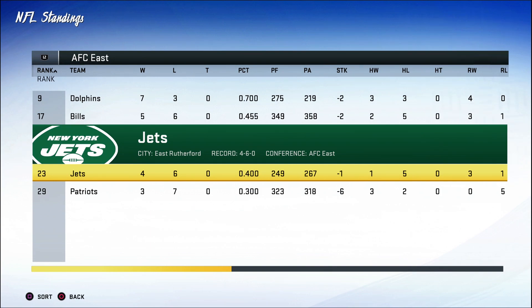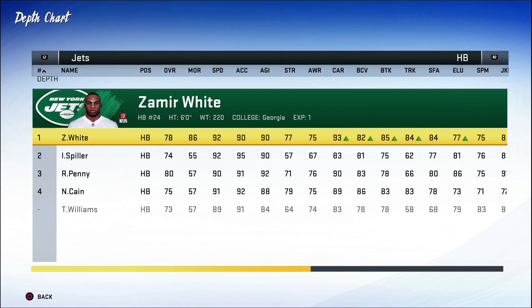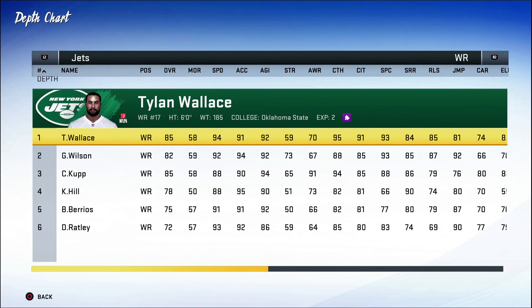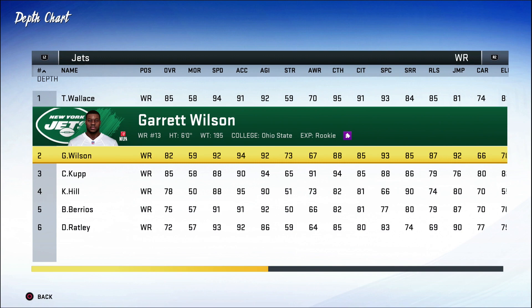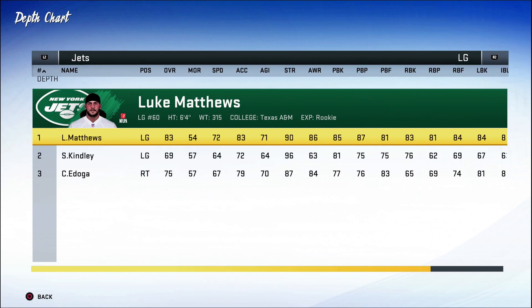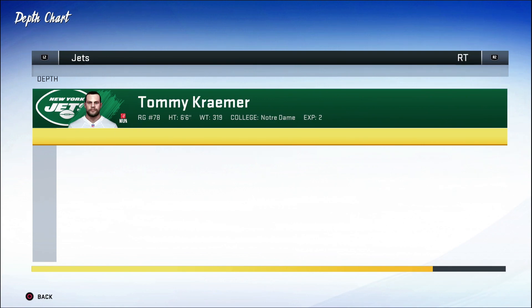Taking a look at their depth chart, they have some talent and a ton of speed. Emory Jones, quarterback from Florida, 90 speed. Zamir White 92 speed, Isaiah Spiller 92 speed, Evan Penny 90 speed. Look at the wide receivers: Tyler Wallace 94 speed, Wilson 92 speed. Our Achilles heel is trying to guard fast receivers, so we're going to try to come up with some type of game plan. They also have OJ Howard at 87 speed, and the offensive line is very solid across the board.